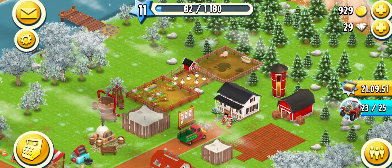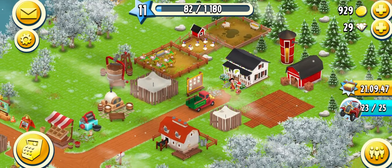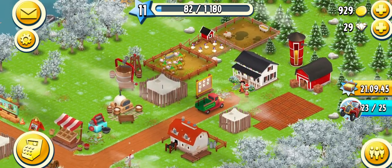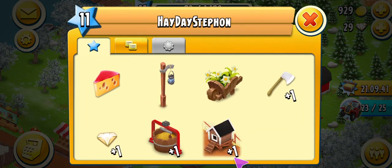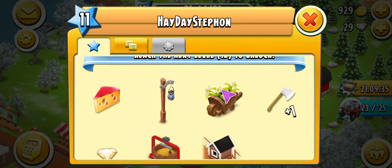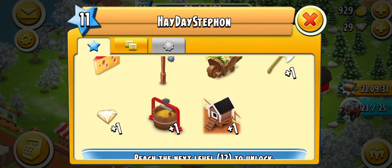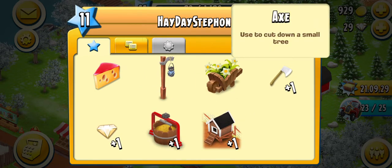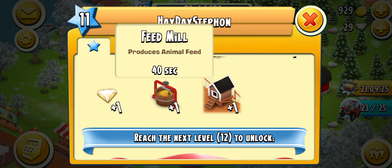The farm is going well. Looking at the next level, your dairy machine will be able to produce cheese. Two other items are for decoration. We will get one new axe, some diamonds, we'll be able to have another feed mill so we'll have two of those, and then we'll be able to get another chicken coop so we can get six more chickens.